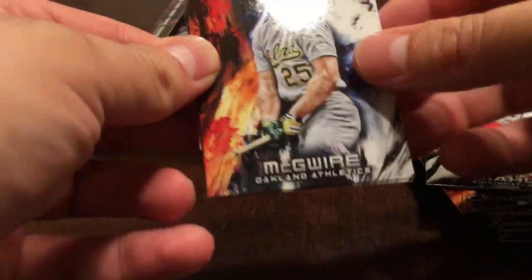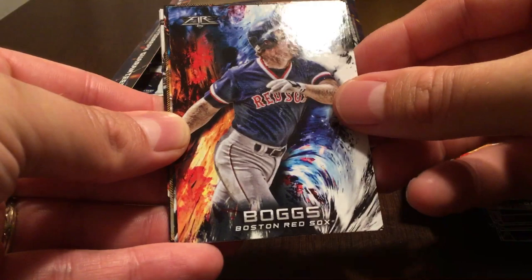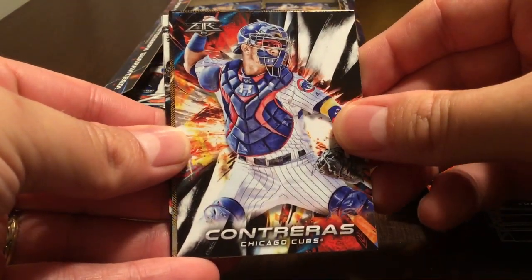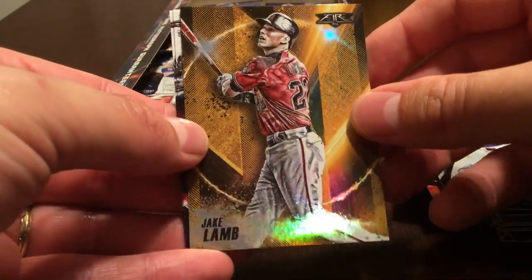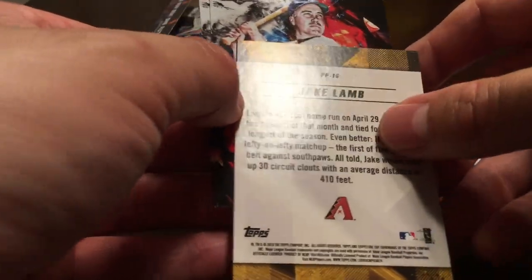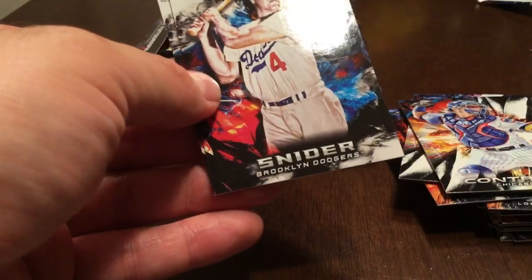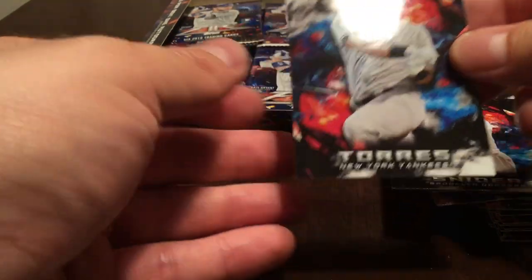Mark McGwire, Wade Boggs, Willson Contreras, Jake Lamb. And this one is the Power Producers insert — it's got that sort of gold coloration to it. Duke Snider. And Gleyber Torres rookie card. Very nice.